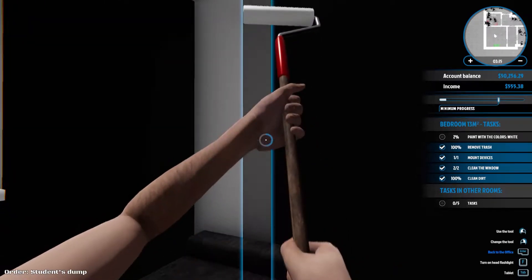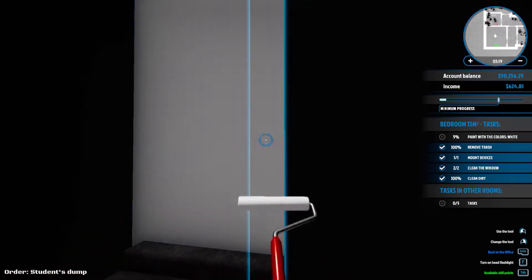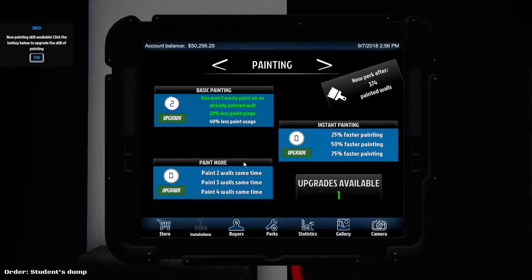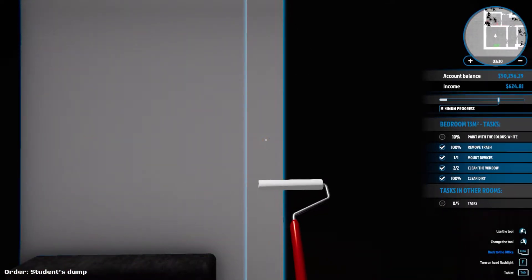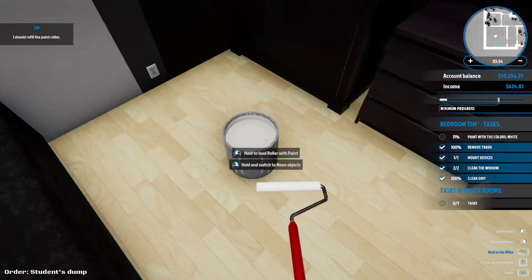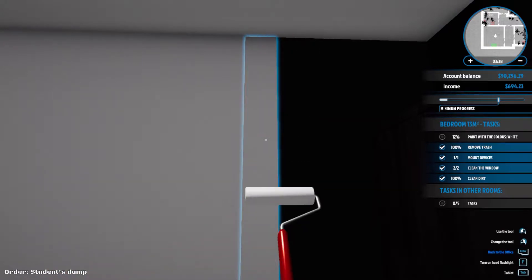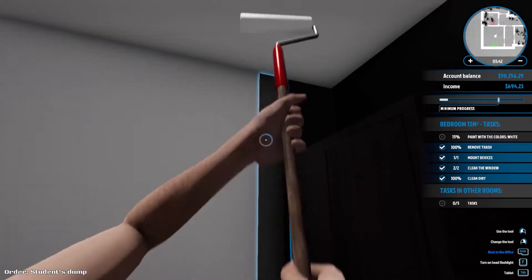All right, we gotta paint this room white. Just a couple more walls needed. Let's upgrade to use less paint, then we'll start going with faster painting and do double walls - or more walls at once. But the first step is always saving money and resources, then we'll go with speed.